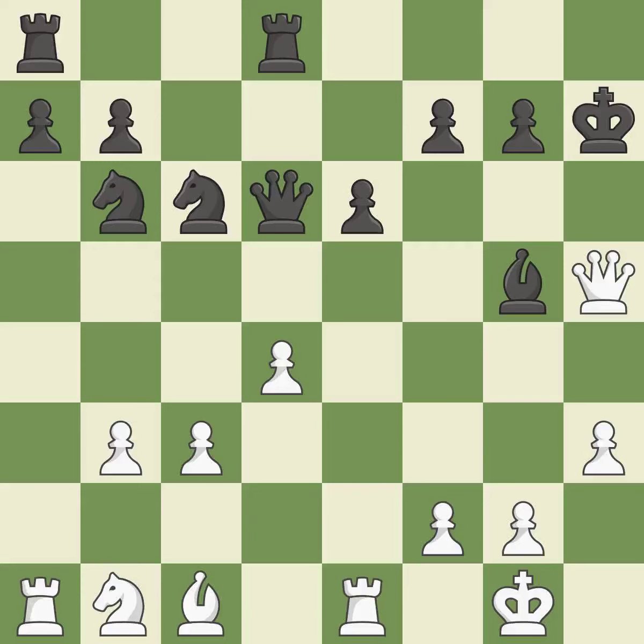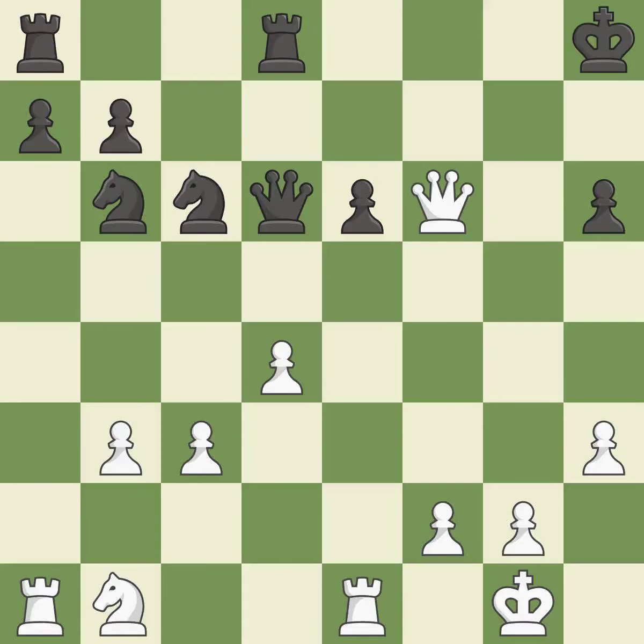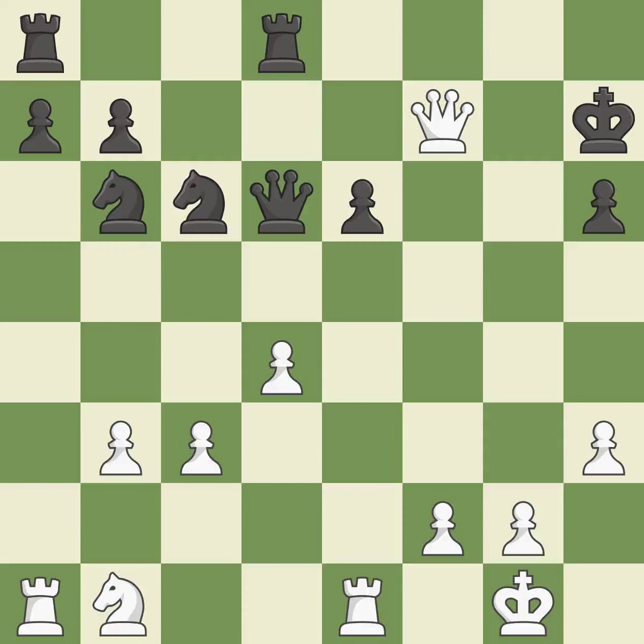This threatens to win a pawn — this is the only move that works. This prevents a queen on the other side from checking — it is ideal. This is an equal trade; this is the only good move. This threatens to win material — this is the only move that works. This evades the check from the queen — it is forced. This creates a threat to win a pawn; this is the only good move, a great move. A pawn that was being attacked and had no defenses is now protected by this.